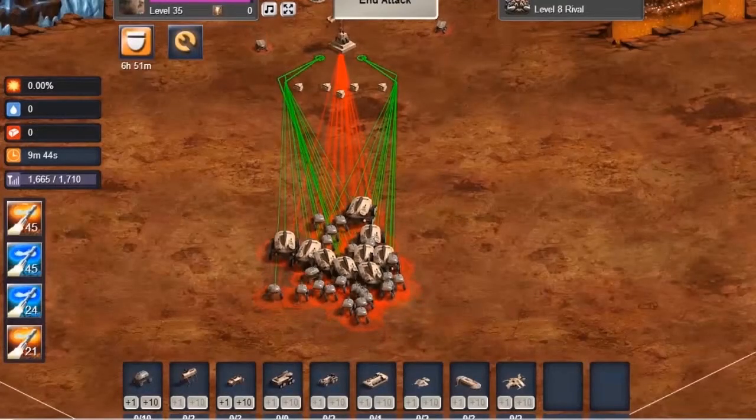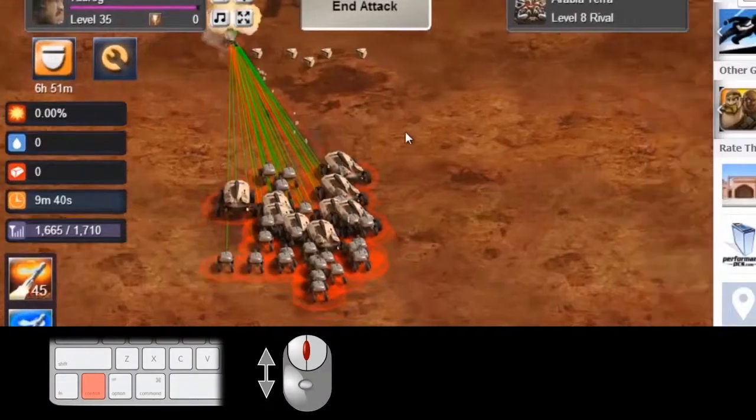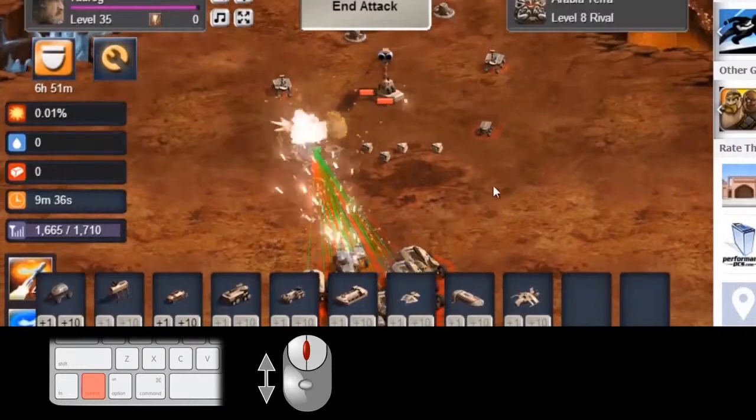In Mars Frontier, you can control more than just the battle. To zoom in or out, hold down the control button and scroll with your mouse.